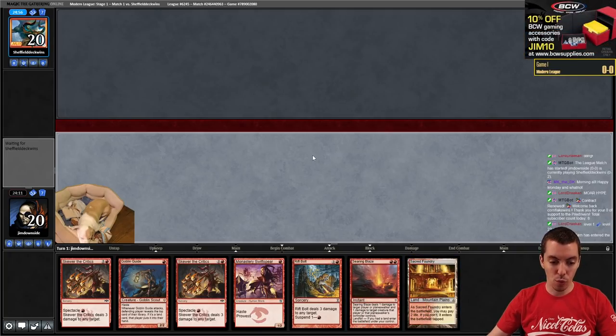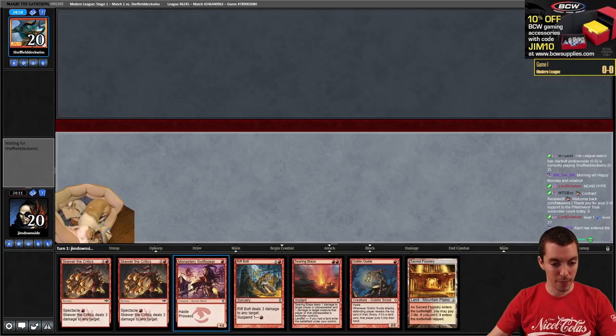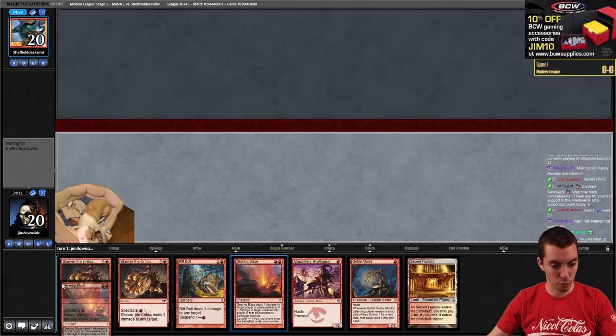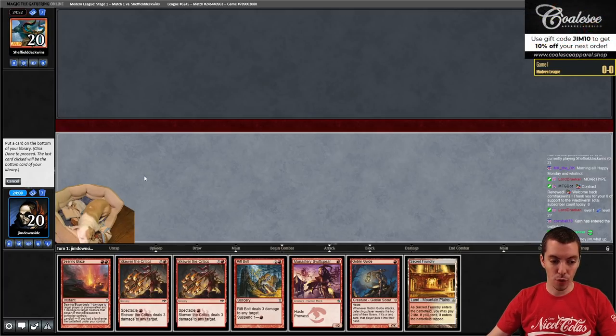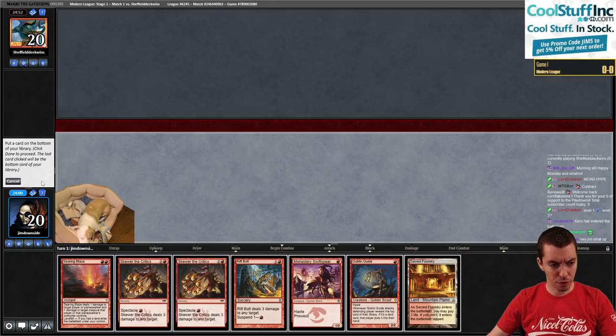So from five down to one card, which isn't great. You don't normally want to keep one-landers in Burn, but I think this one is good enough. Double creature spells - not thrilled, honestly. But I think we're going to keep this Searing Blaze.